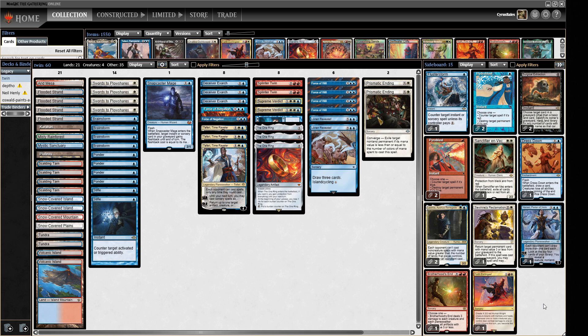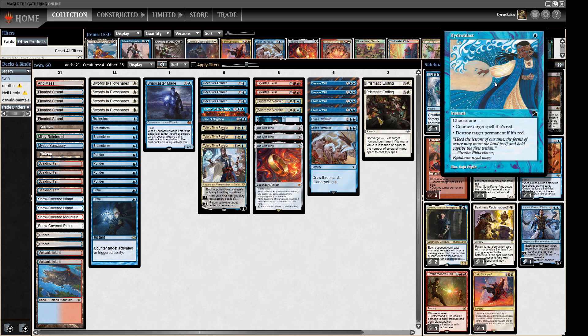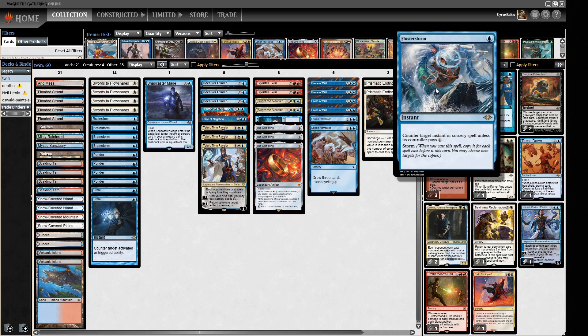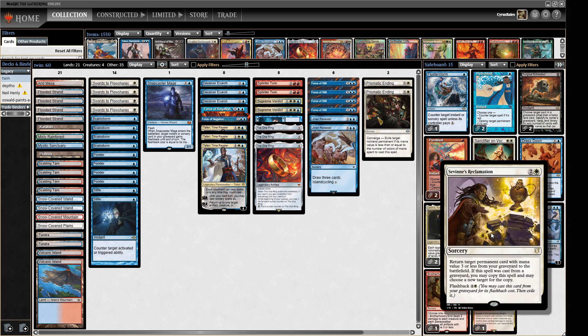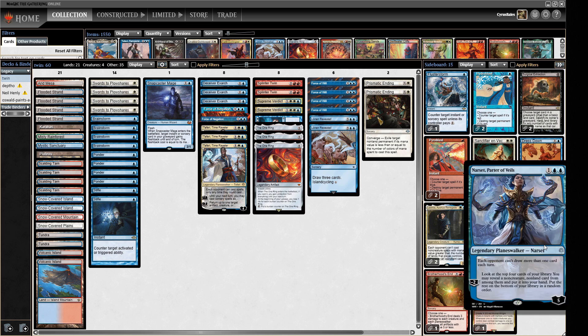Sideboard-wise, we've got a lot of tools. Pyroblast — pretty obvious, we're playing red anyway. We have two Hydroblasts which have decent targets in the meta. Flusterstorm against combo decks, and also to protect our own combo. We've got a grindy card in Sevinne's Reclamation, which lets us return cards from the graveyard to the battlefield, and we get that twice because it has flashback. So we can rebuy our Teferi, which is a key linchpin.